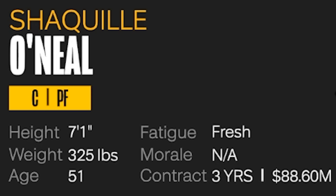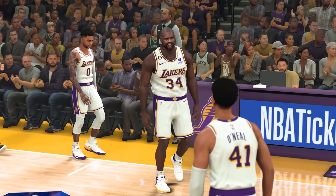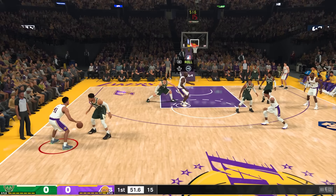After completing that challenge, we have a current Shaquille O'Neal at 51 years old, and he remains a 99 overall. For this next challenge, Sharif O'Neal joins the Los Angeles Lakers and we need to get three alley-oop dunks from son to father. With the game set to Hall of Fame difficulty, this is going to be a challenge.